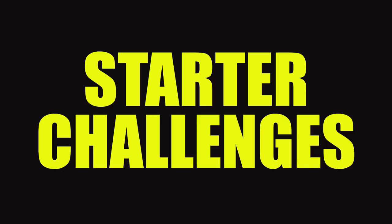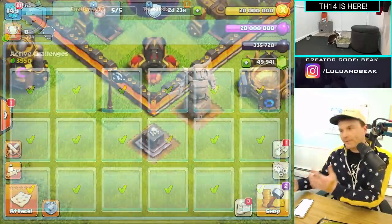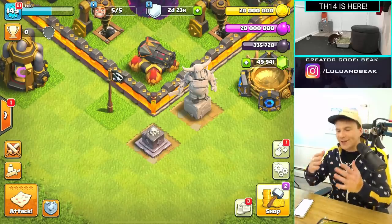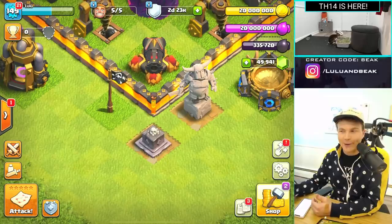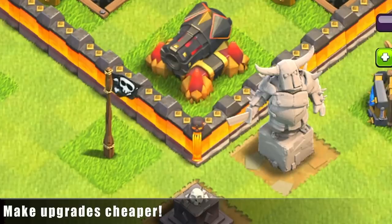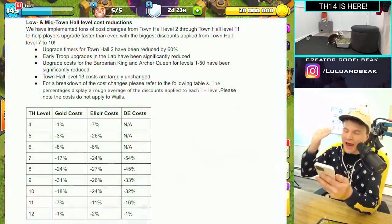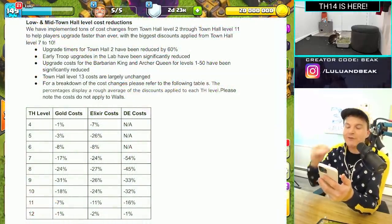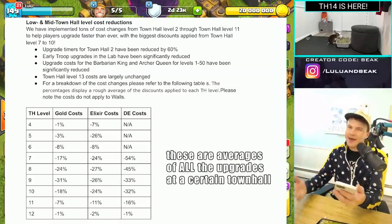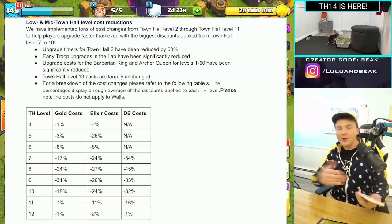We looked at the starter challenges - that's a good incremental change to get people more loot so they can upgrade faster and get to Town Hall 8, 9, or 10 quicker. But what happens when you get there? You're still years away from being max. So how do we help that? A bunch of stuff is going to get cheaper. Every town hall from Town Hall 4 to Town Hall 12 is getting some sort of cost reduction. It's really big in the middle, at Town Hall 7, 8, and 9 - that's where it's needed.